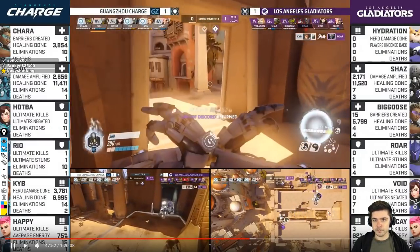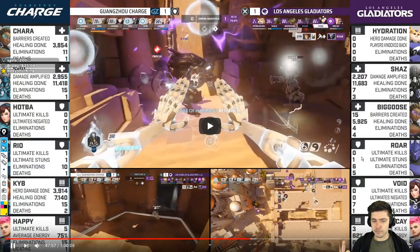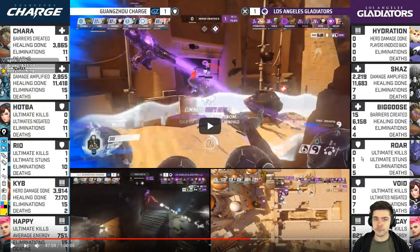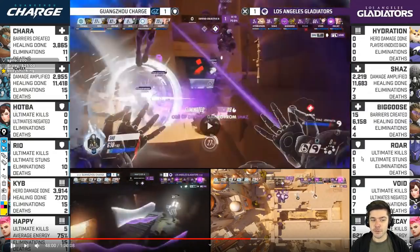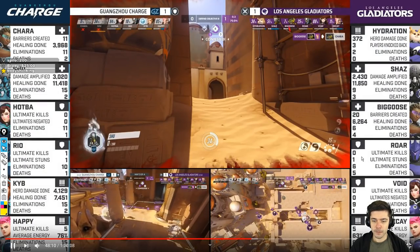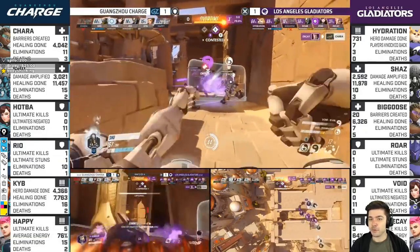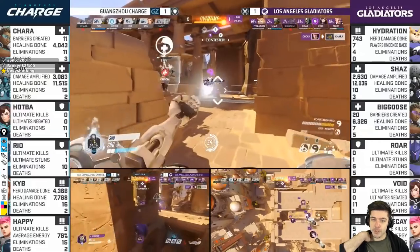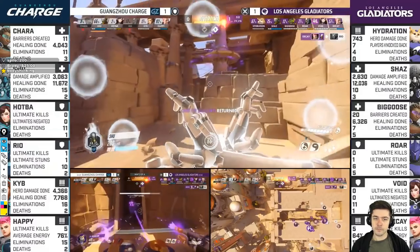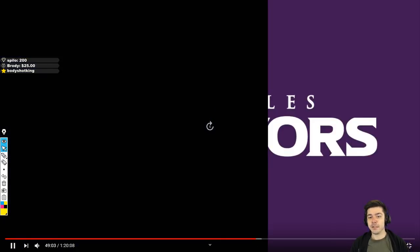Here's the kill on Roar, and there's a slight mistake here — Shu goes too far in, too far forward. Then comes a beat from Big Goose, Chara beats, damage in the Grav, and they die. They try to save it but don't have enough numbers.